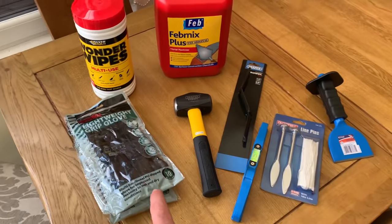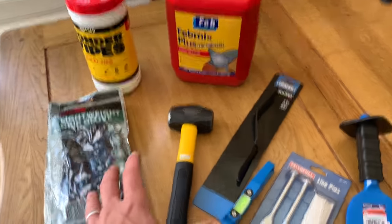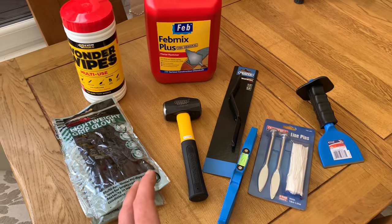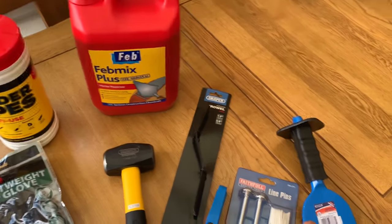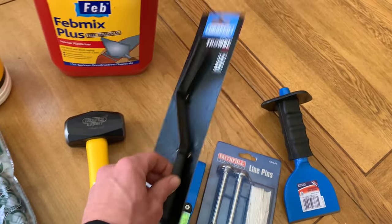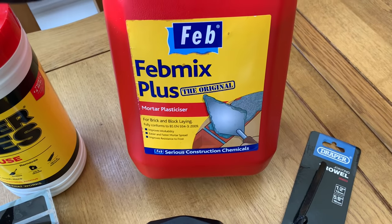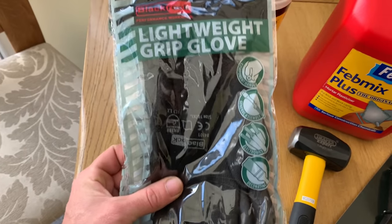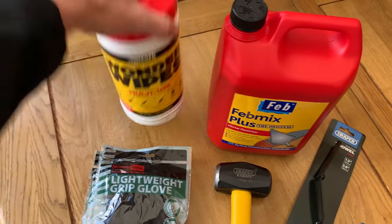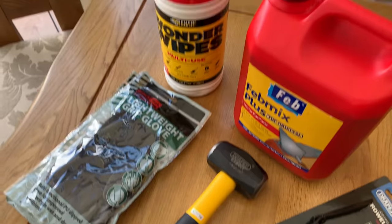It was my birthday yesterday so the wife kindly got me a few things ordered off the internet. I needed some bits for the blockwork. I've got my string lines, lump hammer, chisel, pointer to point my blocks, and some fed mix plus — this really helps when you're laying blocks, it gives you a bit more playing room with your cement mix. I ordered some pairs of gloves and some wet wipes to keep my hands clean. Happy days — all brand new gear, first time for me, but I needed it.